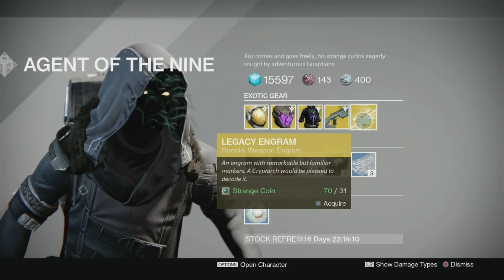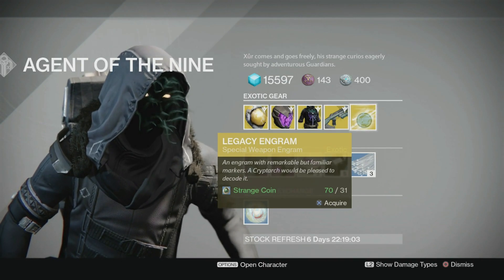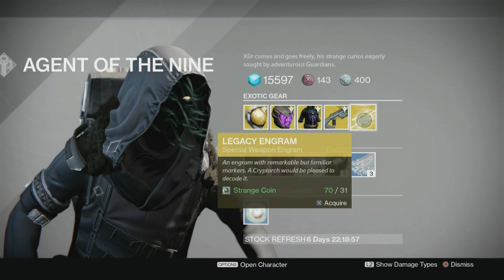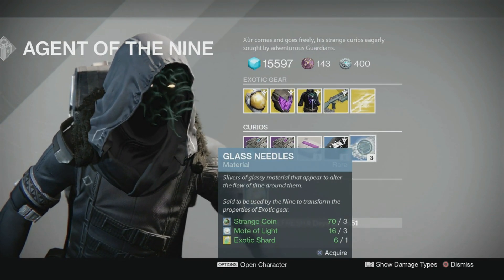They also have Legacy Engrams. These are not what you think they are — these are year one special weapon Engrams. Do not buy these. Look at them. They are 31 strange coins and all they are going to give you is a year one exotic, like Icebreaker or something like that. You can't upgrade it and take it into year two stats.